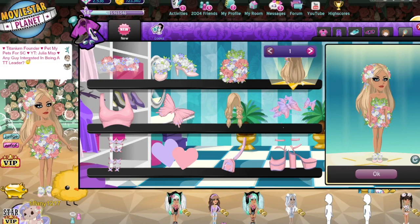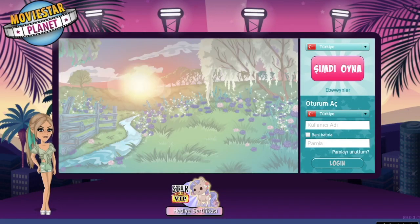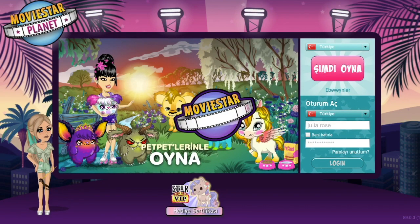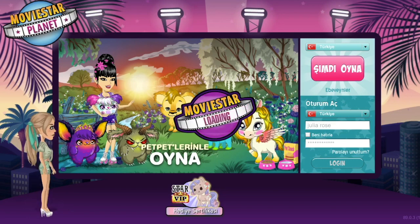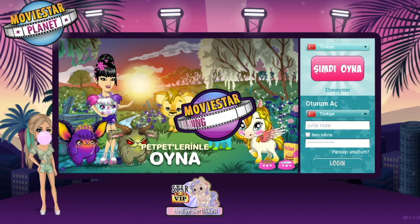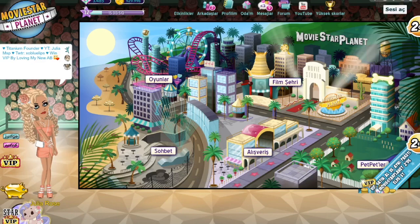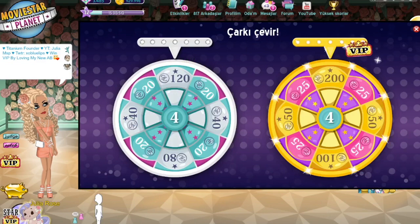We're going to go to Turkish now and get it on there. I'm back — let's log in to my Julia Rose account, not Julia Rosie. As we are logging in, I'm about to see about 3,000 diamonds and almost a million star coins. I'm going to be a millionaire on Turkish — I've never had a million star coins in my life, so hopefully it happens. I'm really close. All right, it looks like it worked — I am extremely close to a million star coins and I can't wait to get there.